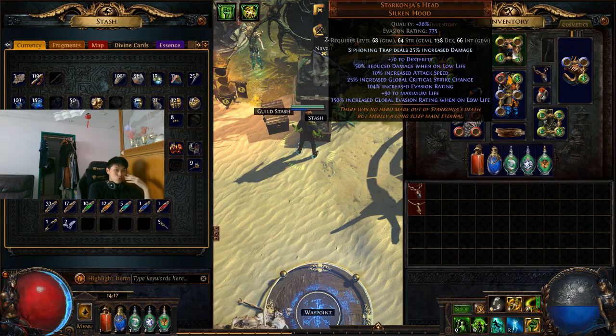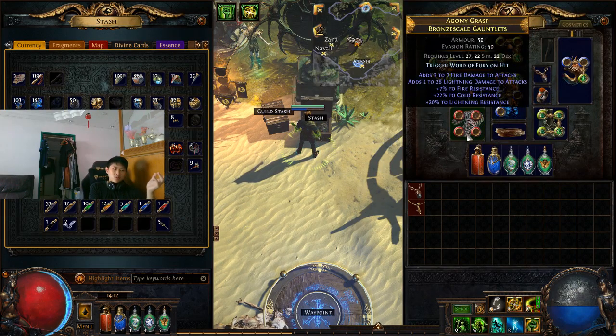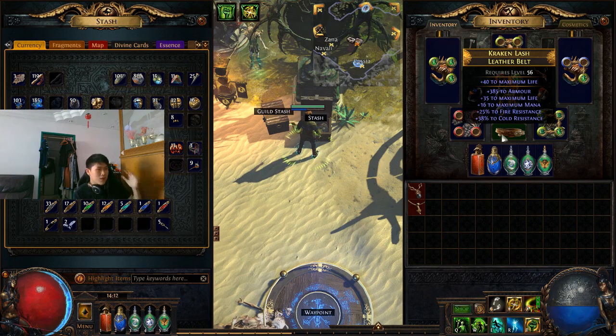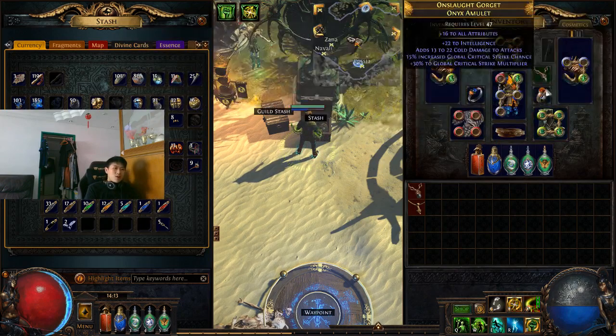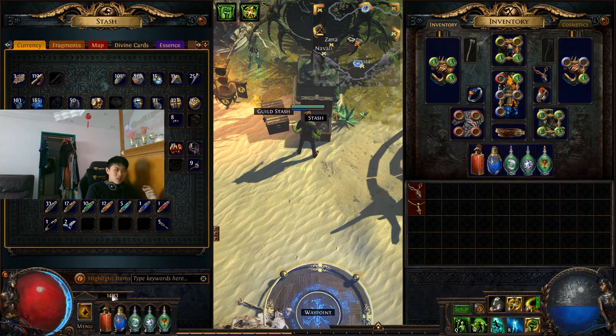For the helmet, Star Koja is a pretty good option — it gives HP, attack speed, crit, and all that kind of stuff. You could run another helmet that gives HP and resistance if you need it, but Star Koja is a really good and cheap option. For your other items, they're mainly there to fill out your resistance. If you have good enough resistance, you can go for offensive stats like crit multiplier on your amulet, but you want all of them to have HP because this build really needs the HP.